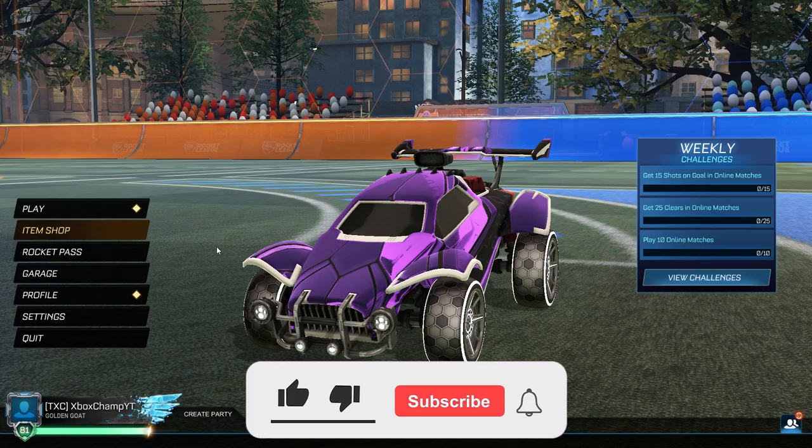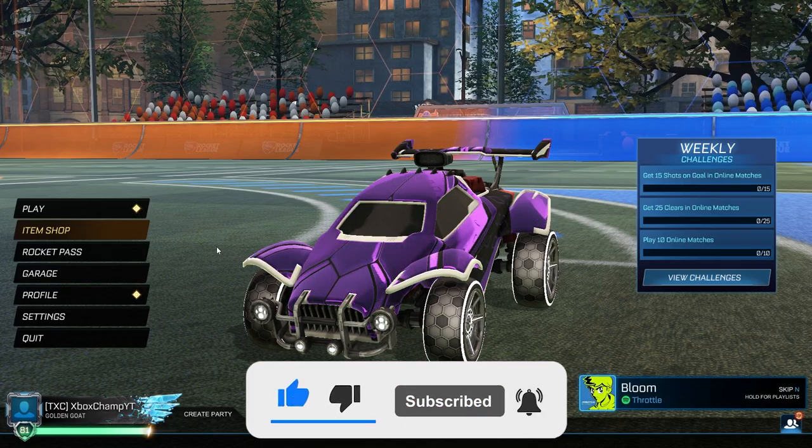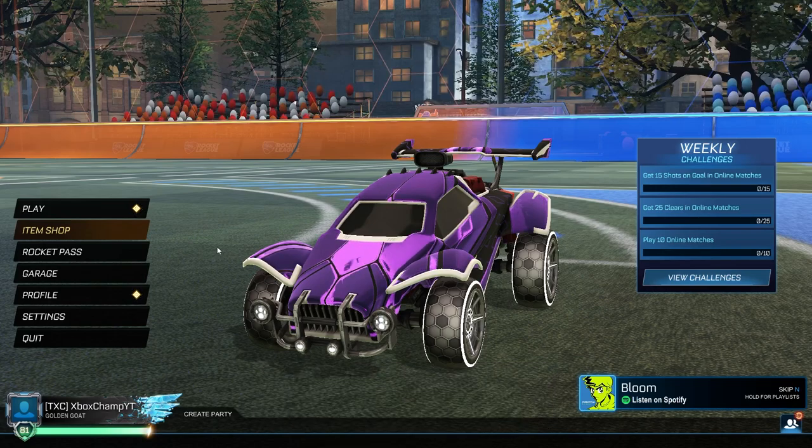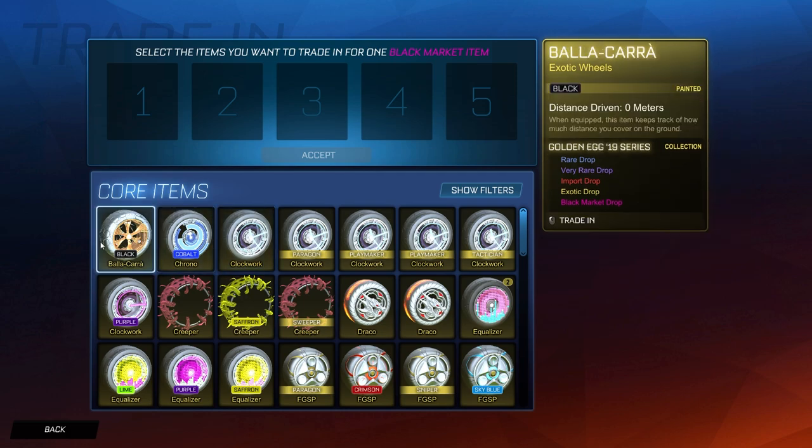Welcome back to another video — today I'm going to be trading up a bunch of golden series exotics and we're going to be trying to get a Titanium White Mainframe. Not all the exotics are from the same series that the mainframe is in, but I do have some: Golden Egg 19, Golden Gift 19, Golden Pumpkin 20, Golden Gift 20, and Golden Gift 21. If I see any of those, I'm going to save them until the end. This series does have the mainframe in it, so we might be getting some painted mainframes today.